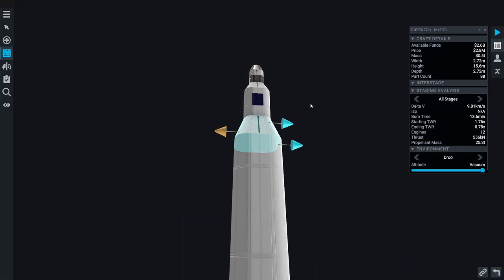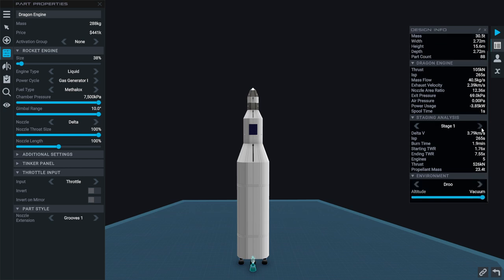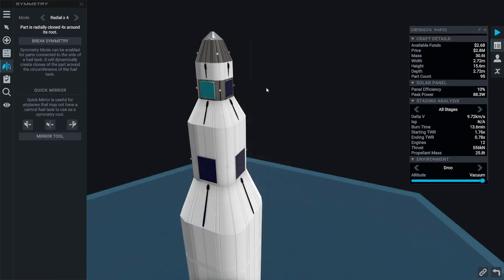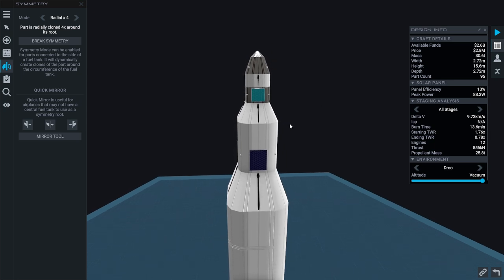We have the same RCS thrusters, and down here we're using Mephalox gas generator engines for the main boost. The first stage gives us 3.79 kilometers per second and a decent thrust-to-weight ratio. Stage two gives us 3.85 kilometers per second. The landers — we're not going to get a good read on them because they're combined right now; they need to be separate. Putting solar panels on the top one is probably a bad idea.